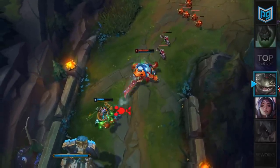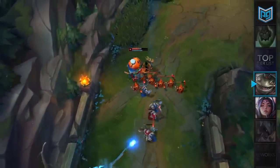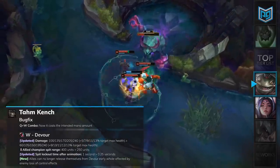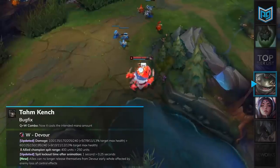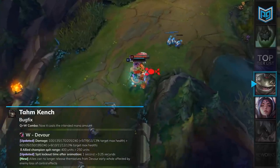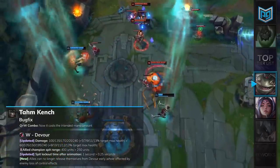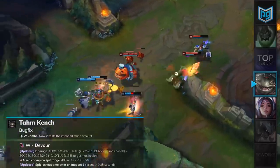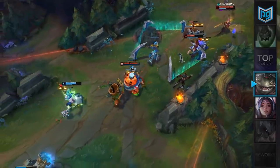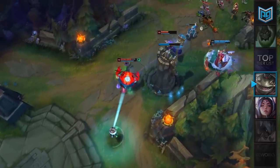Tahm Kench has been one of the most oppressive top laners in the game and is in dire need of a nerf. For 9.12, Tahm will receive a few changes to his kit. His zero mana QW combo will receive a bug fix and now will cost the intended amount. His W, Devour, will have its damage nerfed during the early game but buffed during the mid-game. Additionally, the allied spit range was lowered by 150, and the champion spit lockout time was lowered to 0.25 seconds from 1 second. Since most of these changes are geared towards his role as a support, Tahm Kench will remain in our S tier for top lane. Our analysts predict that Tahm Kench will receive even more nerfs in the coming patches, so make sure to abuse him while you can.